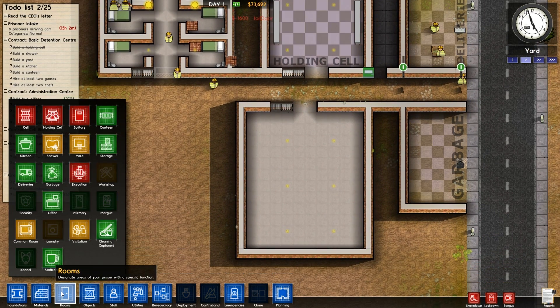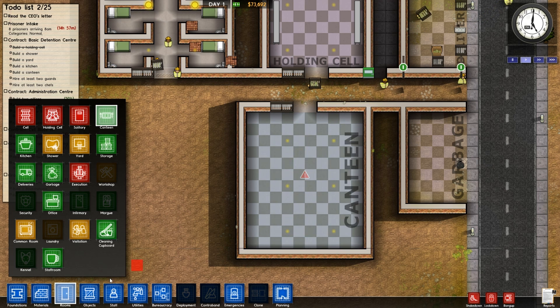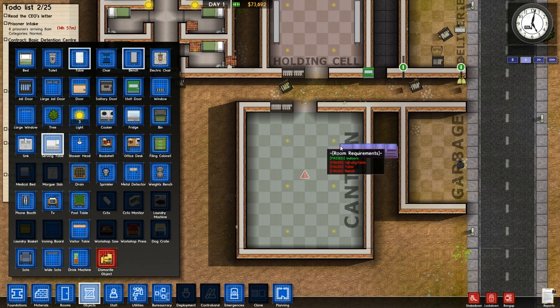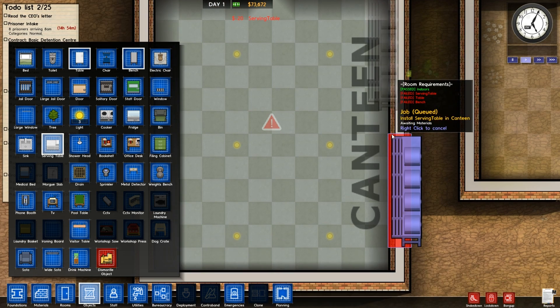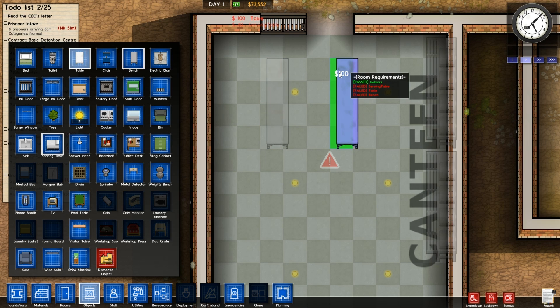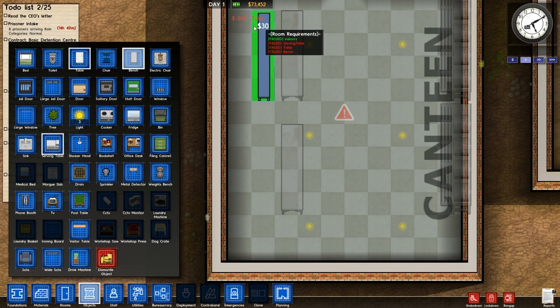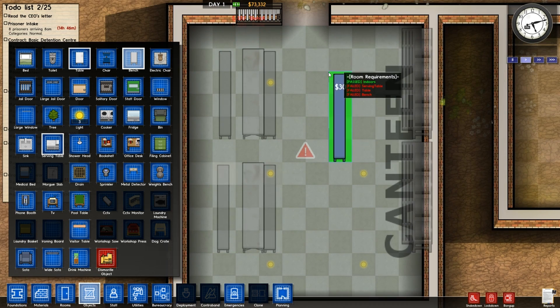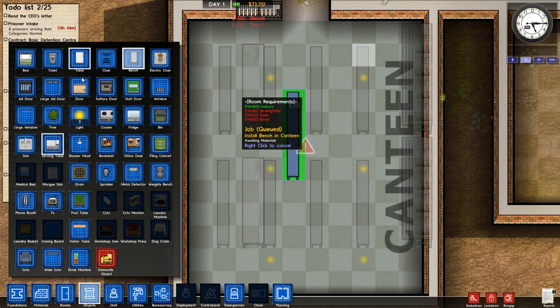For the canteen we need to check what's needed — serving tables and benches, all to be indoors. So I need some serving tables first of all. If you go closer to a room it does highlight what you need, which is quite useful. Add some tables — add one there and one along here as well. Then obviously add some benches so they can sit down and enjoy themselves. I might add one in here as well — lots of benches for them to sit on so they don't get all angry.